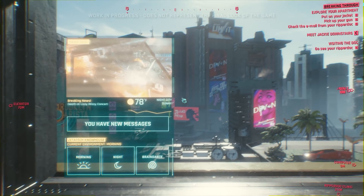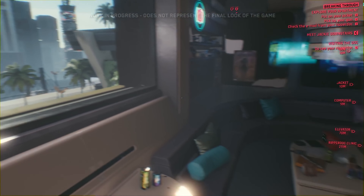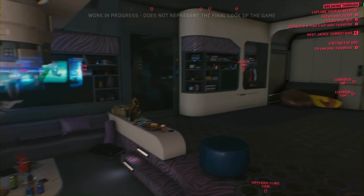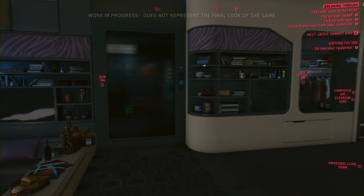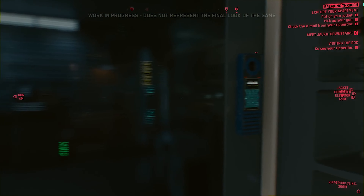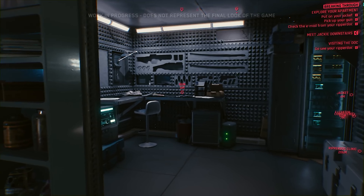Before we leave, let's take a good look around our apartment. Good morning, Night City — the song on the radio is by rocker boy Johnny Silverhand. It's part of our creative process to draw inspiration from the pen-and-paper system created by Mike Pondsmith, and to put our own 2077 spin on it. Let's go grab our gear.